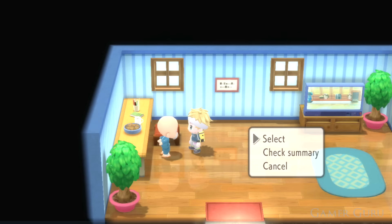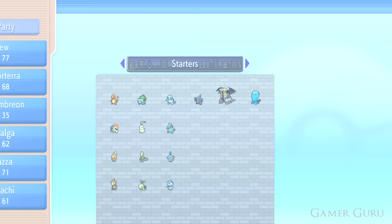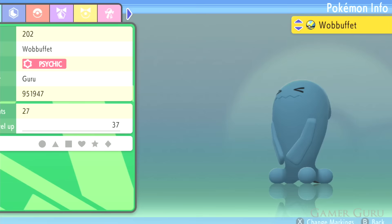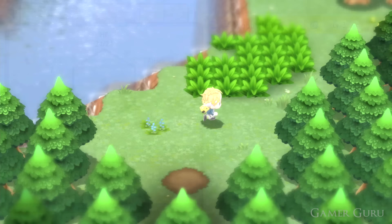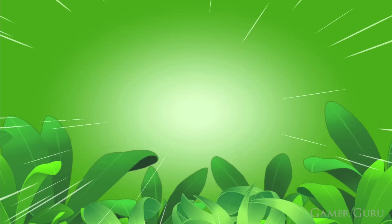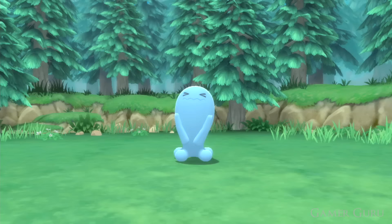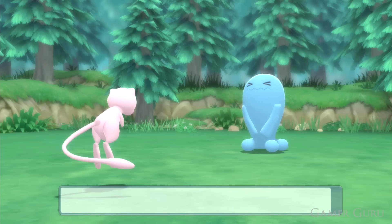A really cool tip for catching roaming legendaries like Cresselia and Mesprit: the problem is they roam around and flee after just one turn, making it a grind to wear them down. However, certain Pokémon have the passive ability Shadow Tag — a good example is Wobbuffet. If your Wobbuffet is out with Shadow Tag active, the enemy can never run away from battle as long as your Pokémon stays in the fight, giving you all the time you need to capture those legendaries. To get Wobbuffet easily once you have the Poké Radar, go to any of the three lakes and use the Poké Radar in the grass.